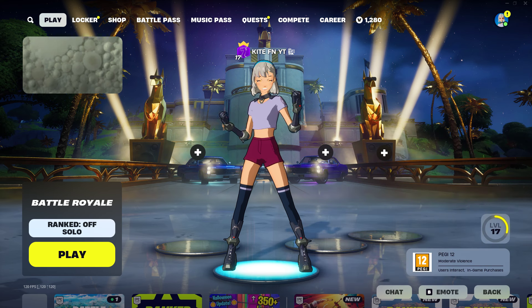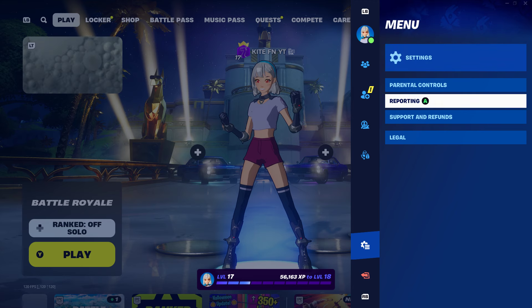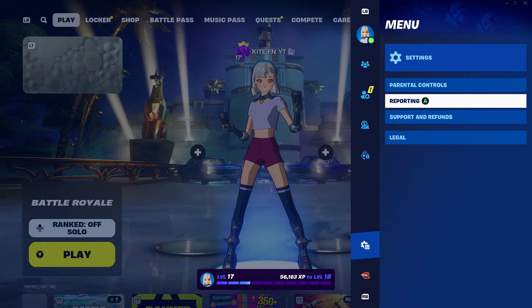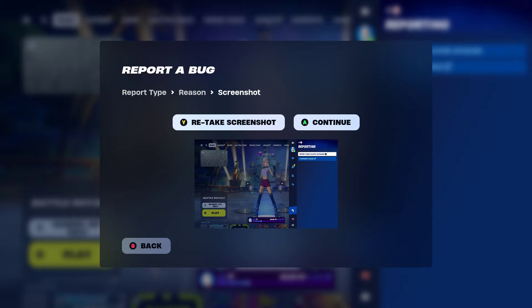Once you've got this all typed in correctly, go ahead and press Send. Now the next step is to go back over to the top right-hand corner of your screen, load up this menu, and go all the way down to Reporting. You'll see two options — go ahead and press Report, then scroll all the way down until you get to Other.